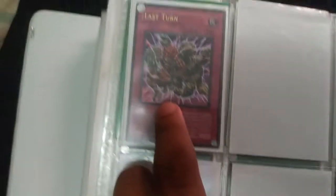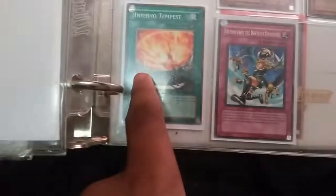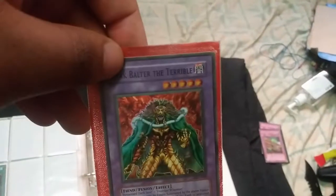Drop Off, of course. That Last Turn — worth $2 now. Got the Movie Packs: Theenin, Andro, and Singsileia. Petan and Familiar Night. Infernal Tempest. And Return from a Different Dimension. Got the Puppet Magic of Dark Ruler. And all the way in the back is Dark Baltar the Terrible. Nice.